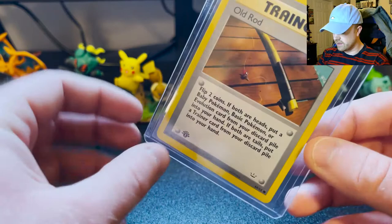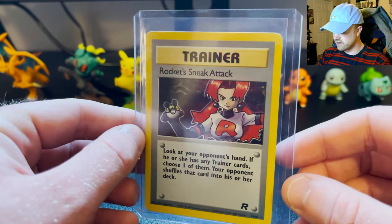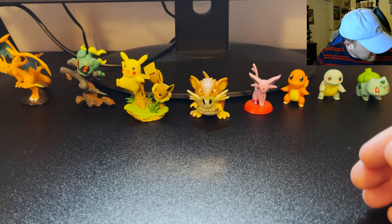There's an Energy Restore Reverse that I got from Chris's collection. Here's a first edition Old Rod that I got from Chris's collection as well. And then the Rocket Sneak Attack — I've had this card many times, I've had it first edition, and I've sold them when I had to. I wish I kept one of the first edition ones because I like Team Rocket a lot and those cards are cool.